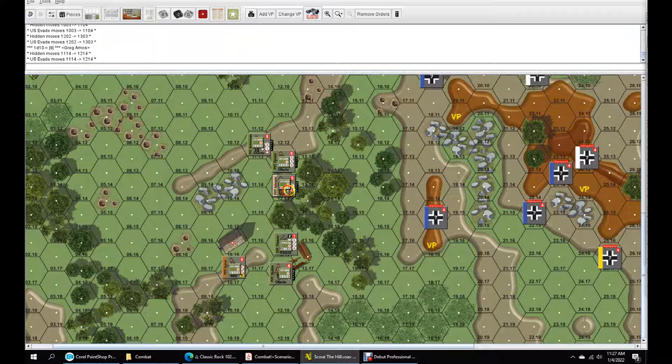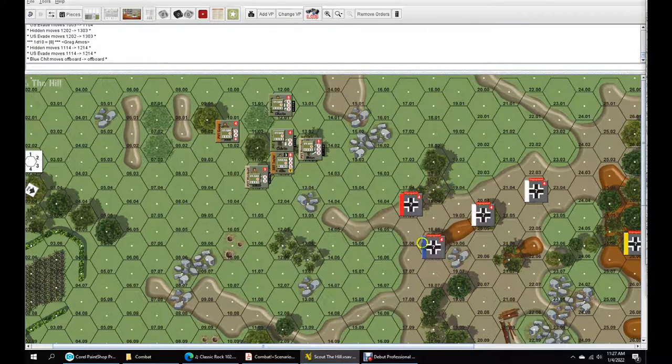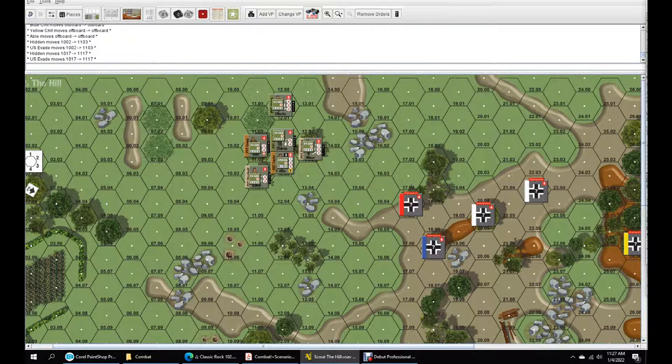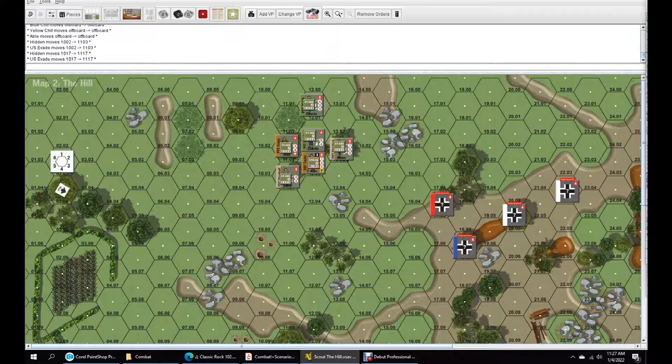This Baker's going to come back up here — not close enough to see anybody. Blue: still nobody within range. Nobody within range. He's got a blind spot because of the way he's looking down the hill. Yellow — nobody to see. Abel: evade into the tree. This guy's going to evade into here. Not on the first impulse for sneaking. Go to impulse number 2.